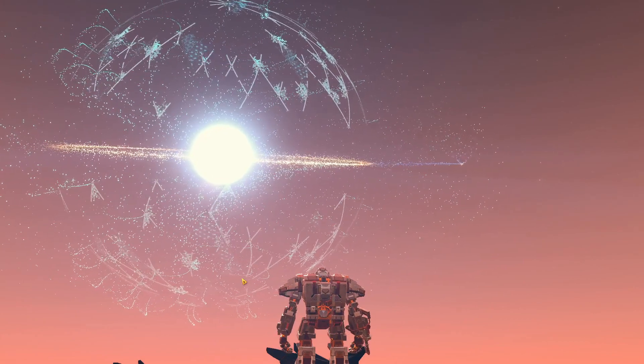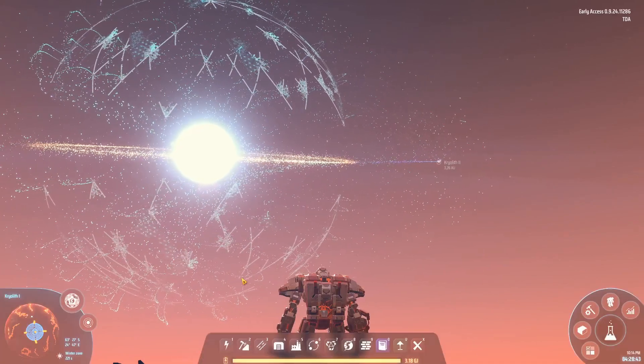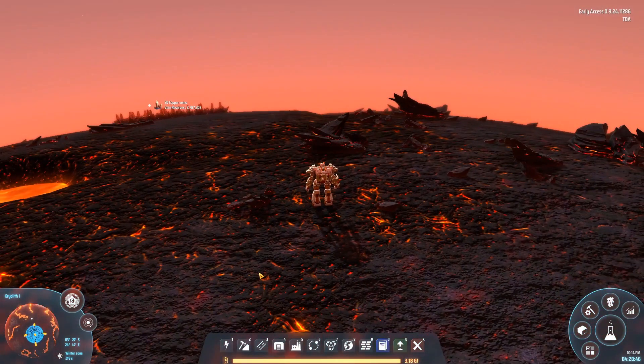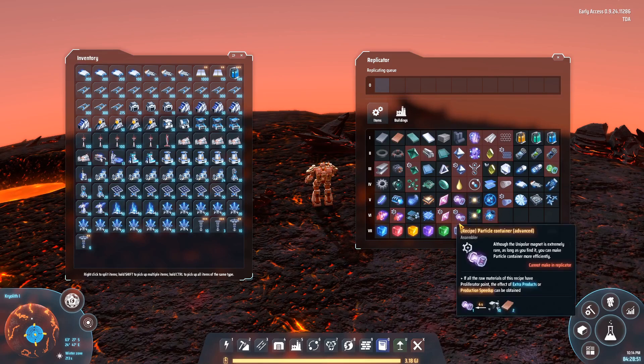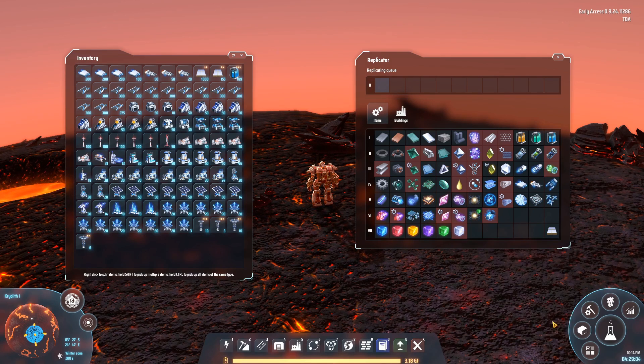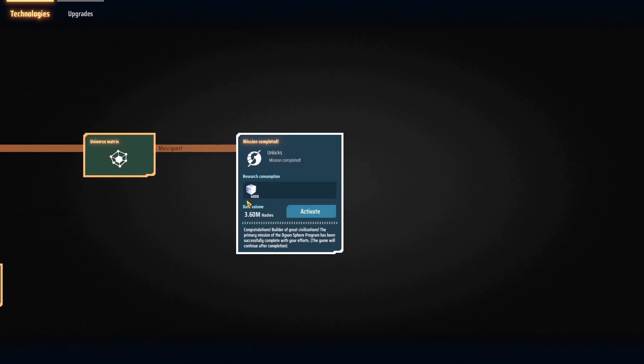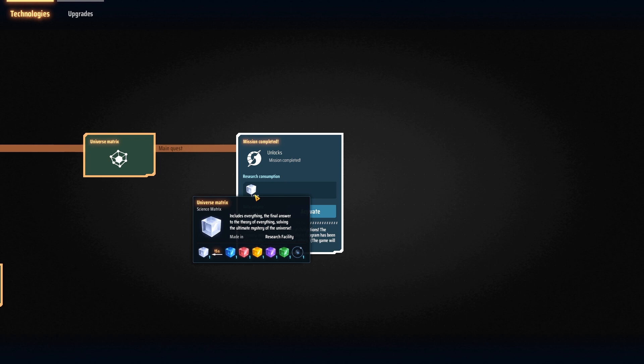What we are going to do is build towards white science. Honestly, it's not the most complicated thing to do. If you look up the recipe, all we need to do is have the other colors of science, which we kind of already do. So it's only a small jump towards the last part of the end game. If you just want to get your white science done, research the technology all the way in the back. This says mission completed — you only need 4,000 white science for that, and after that you could stop the game if you want. A lot of people do.